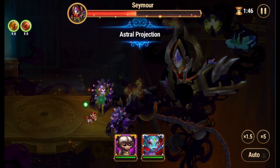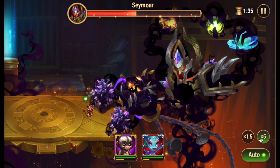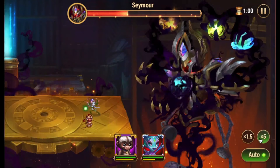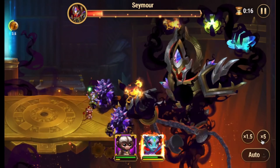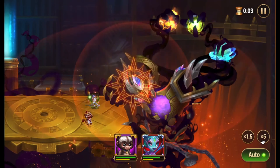I believe this information will be beneficial to many new Hero Wars players. In battle, Seymour is a formidable foe with two physical and two magical attacks. He starts the fight with a team stun and cycles through his attacks. He lifts the first hero with his claws, dealing massive damage.